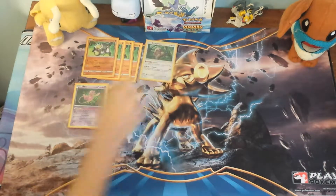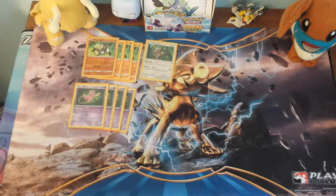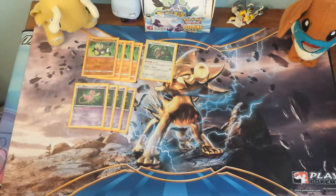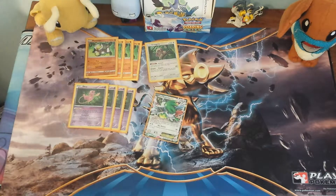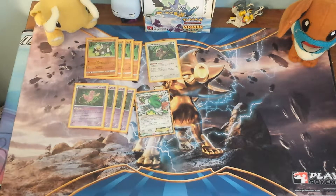For support Pokemon, we run one Kangaskhan just in case you get N'd to one prize card — you can Instruct and get two or three more cards. It's also good against Delinquent. Of course, we run one Shaymin for draw support, but you only want to play Shaymin down if you really, really have to, because if someone knocks it out that's two prize cards. This deck relies on prize advantage — you're not letting them draw two prize cards per knockout. You're usually drawing about one and a half prizes per knockout yourself, so you don't want Shaymin active.